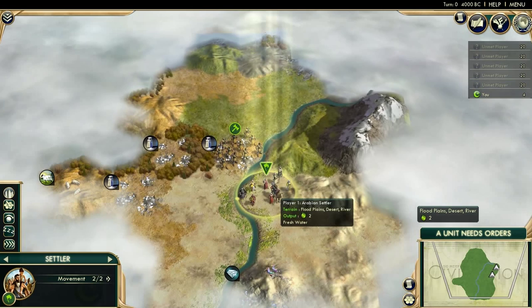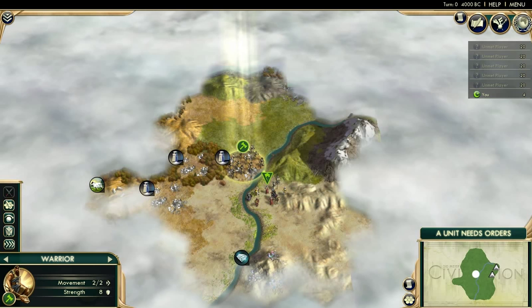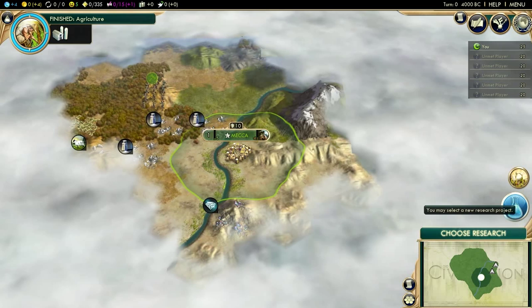I'm actually playing on quick game speed and the reason behind that is that I want an action-packed episode. Normally I like to play on standard or epic, sometimes even marathon, but I thought it'd be cool if this game doesn't just consist of me building a water mill, so let's start by exploring a little bit around our first city. This is a nice location — it has some desert. Arabia usually starts out in the desert. We start off with a scout and my first research is always pottery.